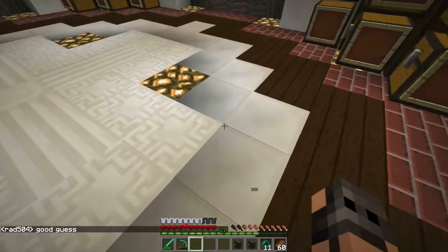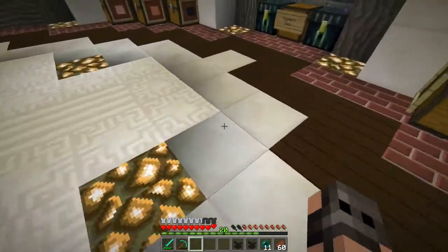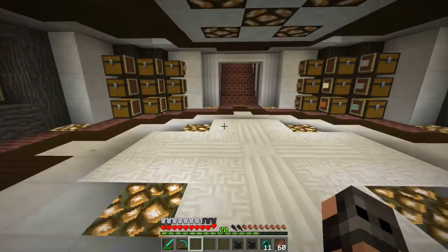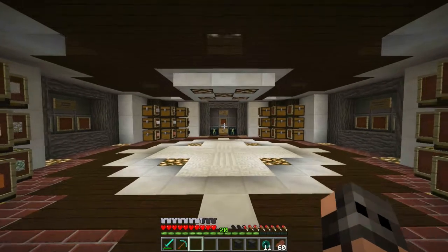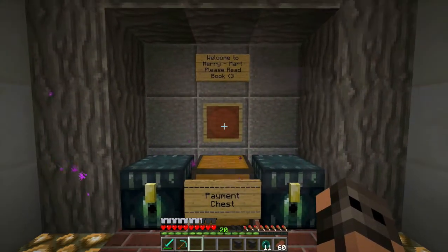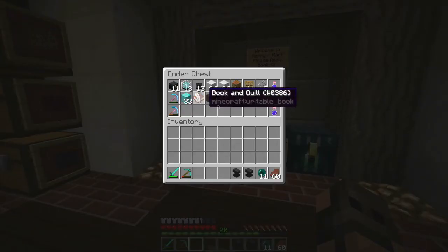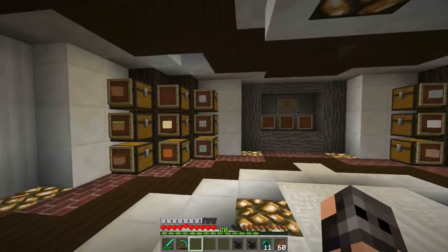Ignore the floor for now — these are slabs and there's a weird issue with this snapshot where we have lighting issues with slabs. That's Rad over there, she's in the nether smelter. Anyway, let me explain what's going on here. People will walk down here and it says 'Welcome to MerryMart, please read the book.' There'll be a book there, a payment chest, and ender chests.